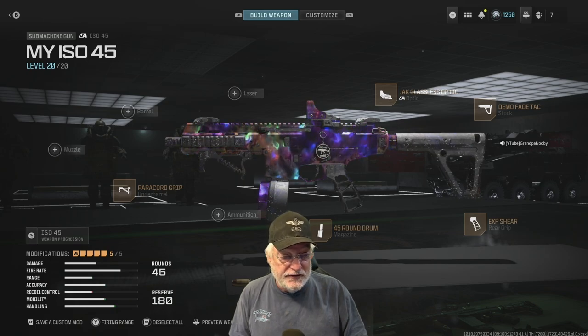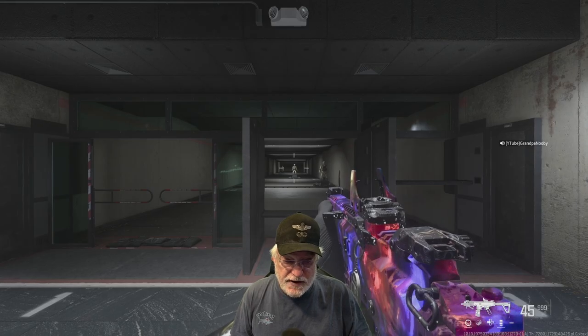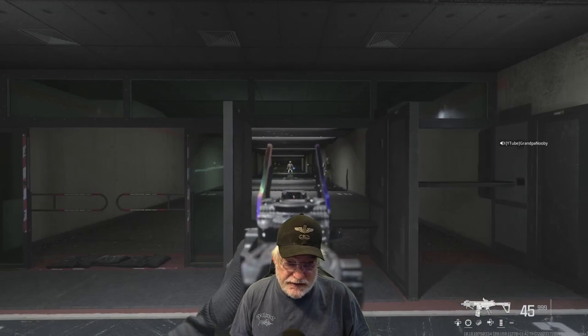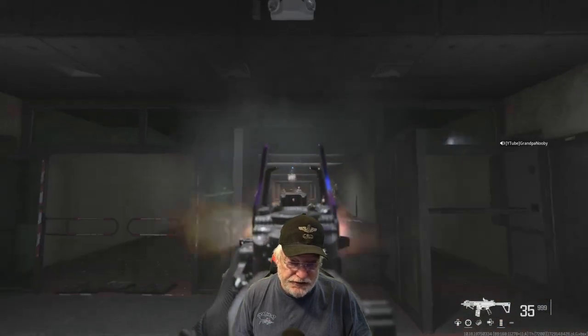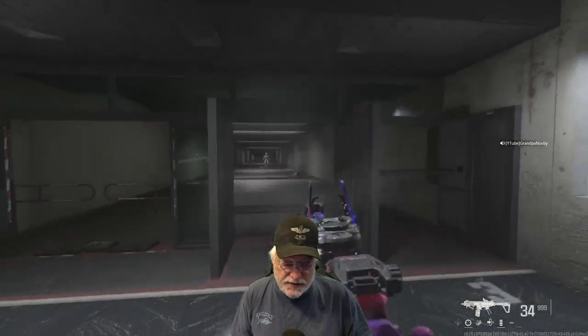Let's take the ISO 45 into the shooting range and see what happens. First we're going to hip fire — check out the recoil. Pretty much some chatter, but it goes straight up. Aim down sight — same thing. This goes absolutely straight up; you can see I'm still aimed at the dummy. Let's see if it's controllable up close — oh yeah.